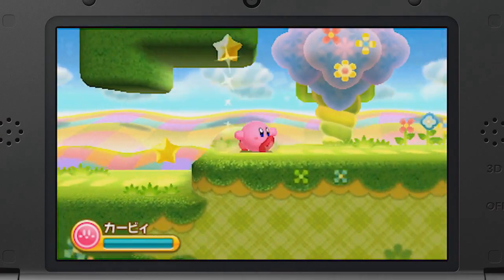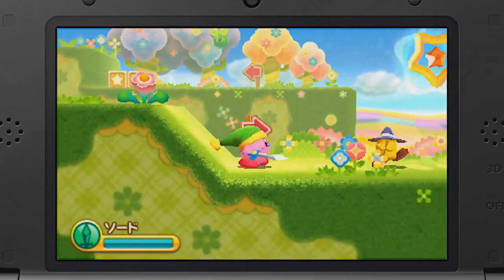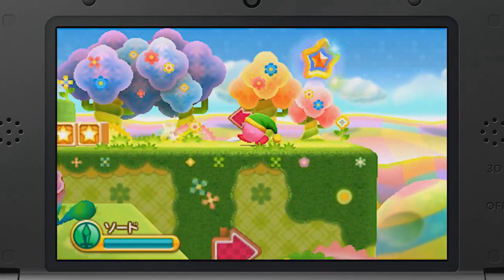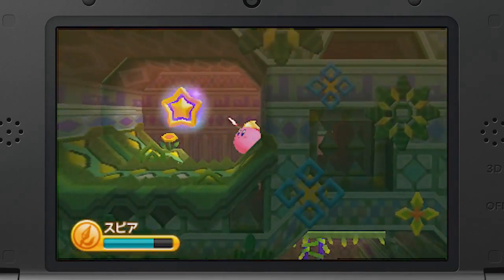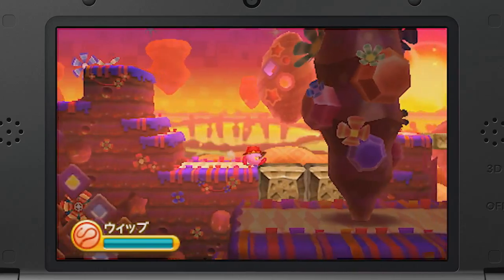More and more information on Kirby Triple Deluxe is pouring out each week. Not long ago, we looked at all the new information on the Japanese website, and now the most recent Nintendo Direct has given us an even clearer look at how the game will play. The Analysis Machine is revved up and raring to go, so let's see what secrets we can find. Be sure to watch our previous analyses as we'll be referring back to those from time to time.